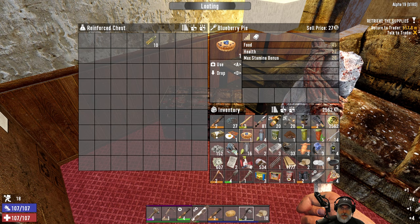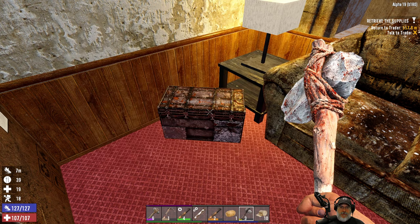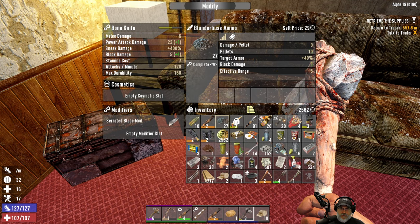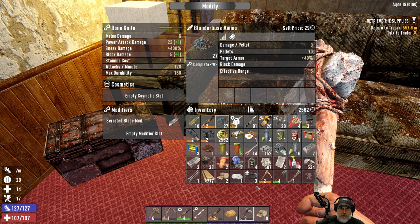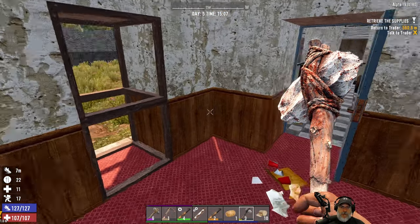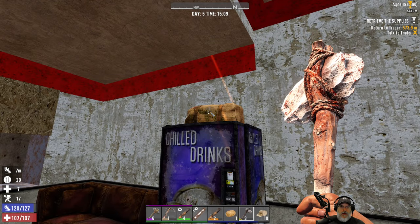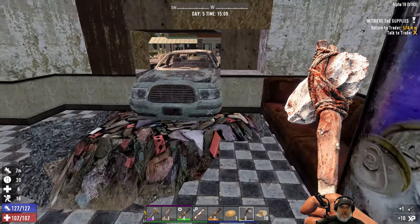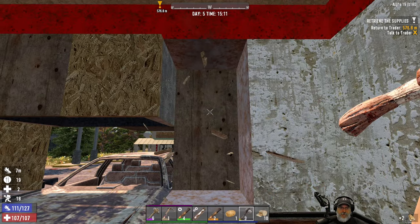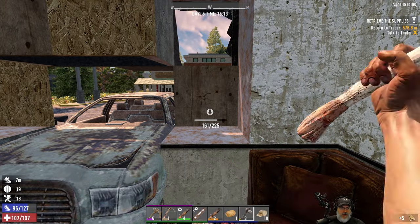Let's eat this just to get it out of our inventory. Wow, we are completely full. Let's modify this and put the blade mod on there. What I'm going to do is go drop off all this stuff at our drop chest outside, and then I'm going to come back in here and harvest up all of these couches for the leather. Get a couple other things in here too, just for the resources. And then I will meet you guys back at the trader.